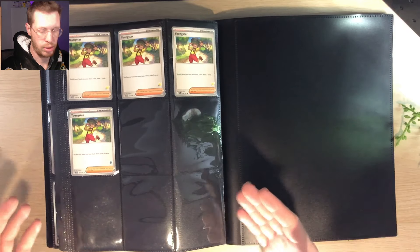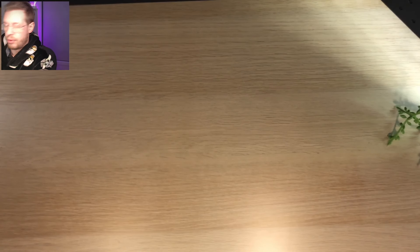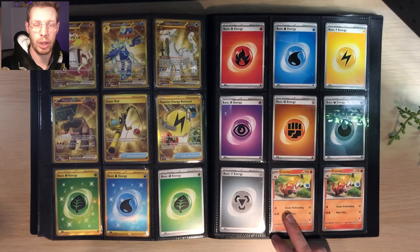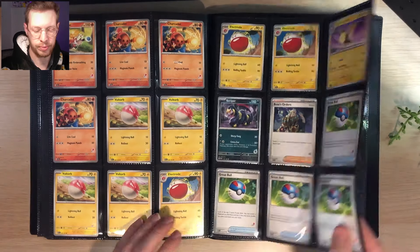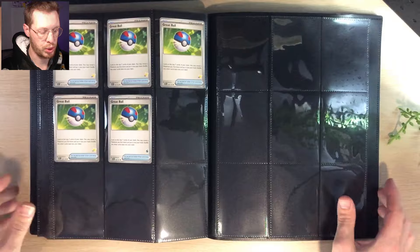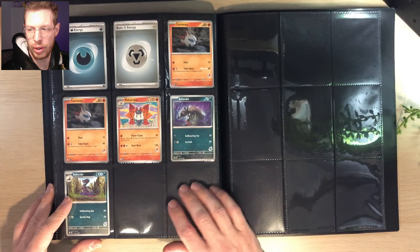The binder is 540 cards and having those alternate prints has literally filled it out. Moving on to Paldea Evolved — we're getting fewer cards since SV1 had the most. We've got Crocalor, Charcadet, Voltorb, Electrode, Kilowattrel, Iono, Boss's Orders, and Great Balls. That finishes off the Paldea Evolved section with a little room left. Then we go into Obsidian Flames, which had the least cards — just two Larvesta, one Volcarona, a Salandit and a Salazzle — leaving plenty of pages left in that binder.